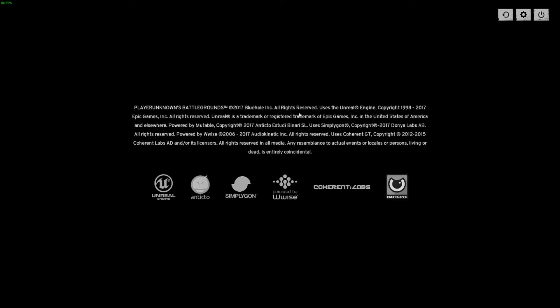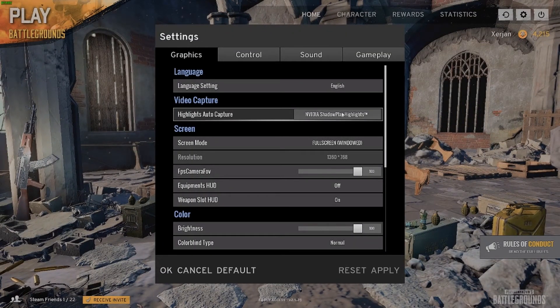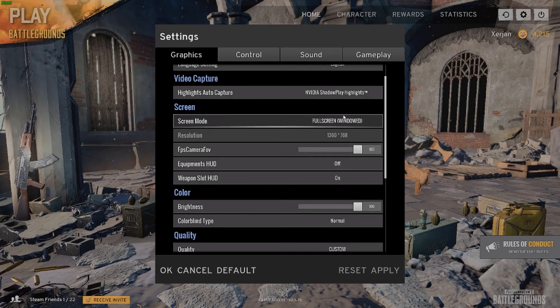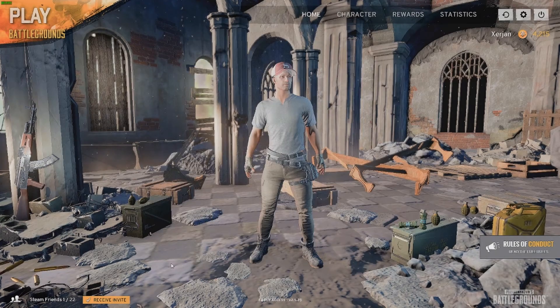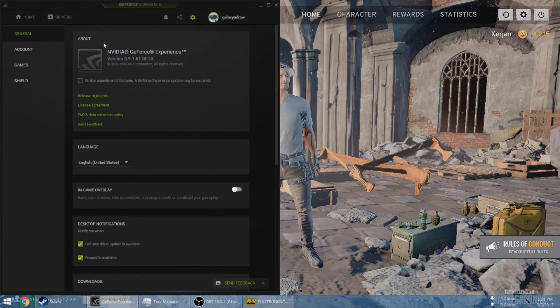Here we are. Got my settings. Now it's enabled — you have to enable that. It only works in full screen window. My resolution is in 1080p, so if I full screen, this will be my resolution, my quality, my settings. And then you go to your overlay — you ALT+Tab, go to your GeForce Experience.